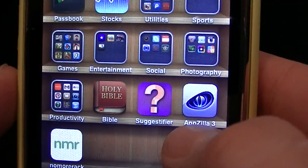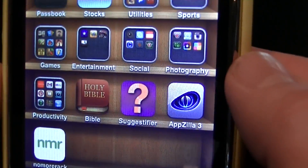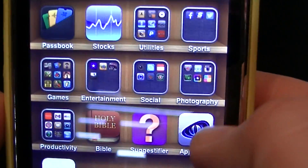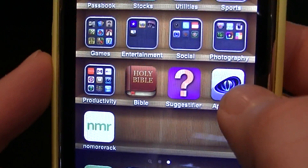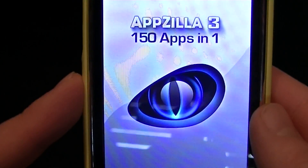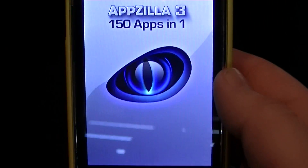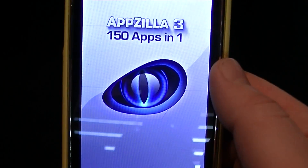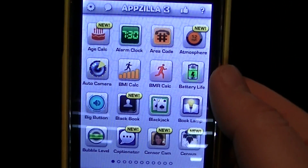Here's what I mean. We're going to go into a game that requires Game Center. For example, let's go to Appzilla. It's a really great app for your phone — 150 apps in one. Get it in the App Store; link in the description.